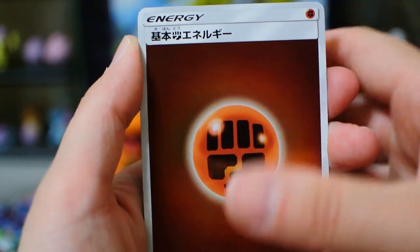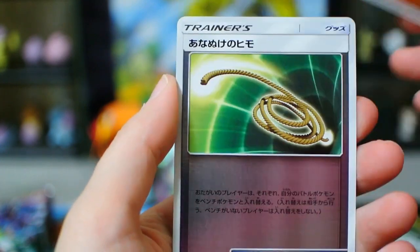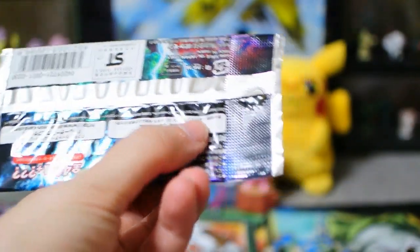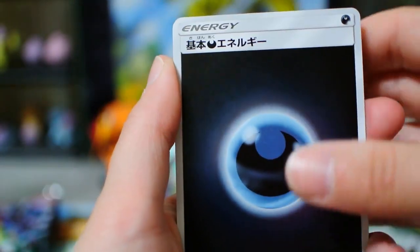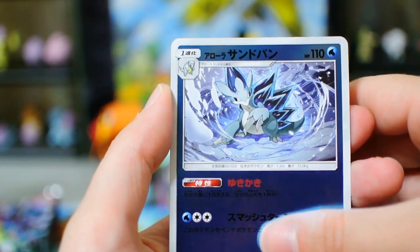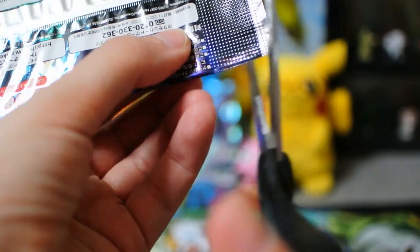Getting a little nervous — we're not doing so great. We've gotten one GX so far. We've got a Cottonee, a Lunatone, an Escape Rope, and that's it. When it's only 20 packs in a box, I'm not sure what to expect in terms of GXs. A normal box you get three GXs, sometimes four. With only 20 packs, I feel like two GXs is reasonable. But I really don't know what the pull rates are — I should have researched, but I just wanted to open the box.